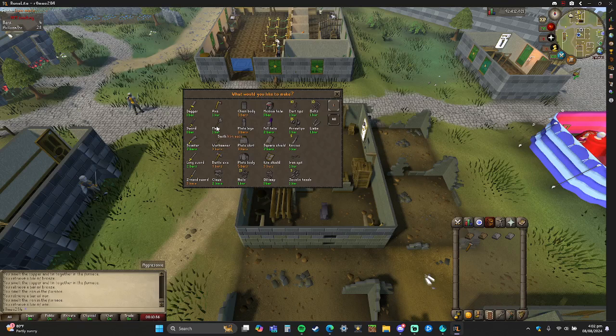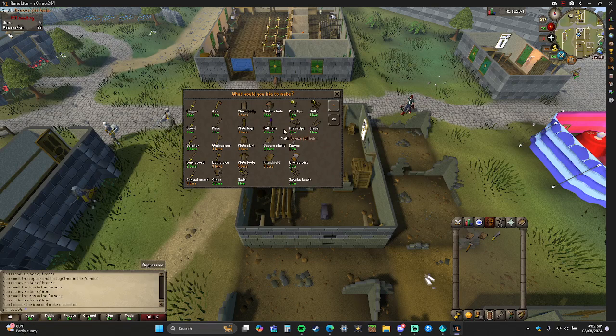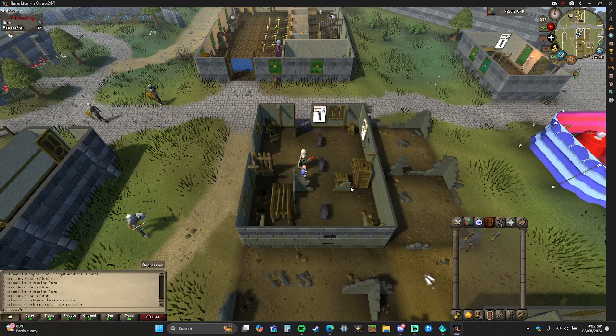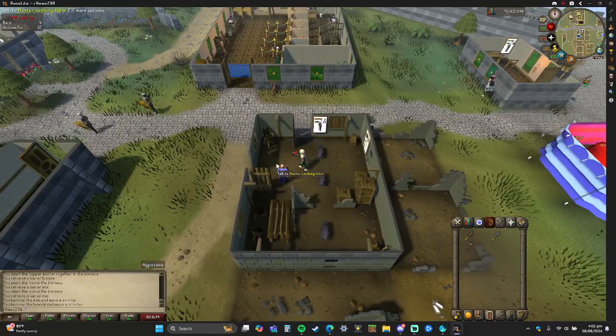Right now I'm doing iron, but it's the same concept with bronze. I'll show you how to make a scimitar — you click it and it goes down and makes it. If I switch to bronze, same concept — as I click it, it switches to bronze. So I'll make a scimitar right here to show you, and just like that, that is how you smith bronze and iron to make any armor you want.